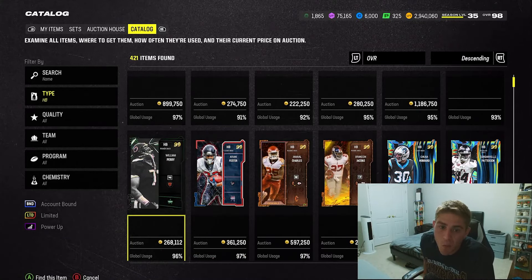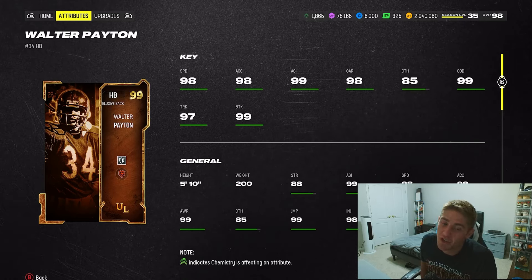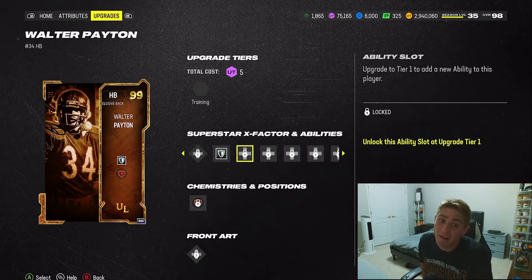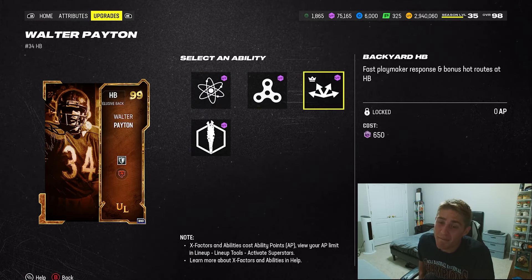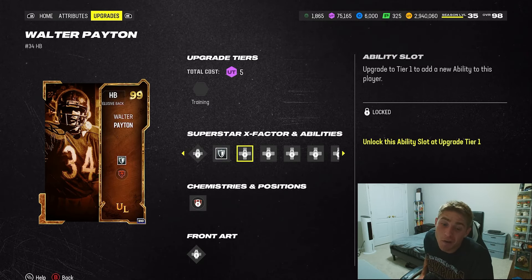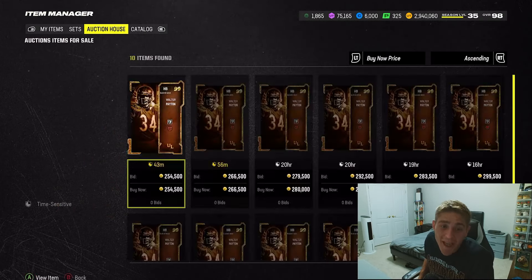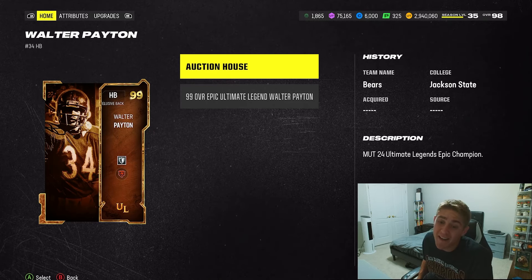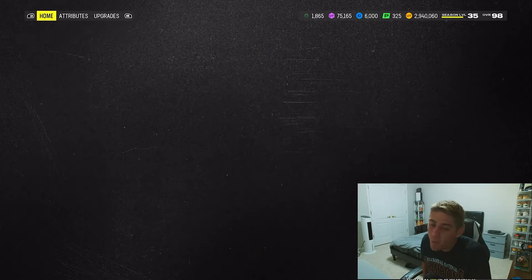At number 3 I have Walter Payton — the better, cheaper Sean Alexander. He has 98 speed, 5'10", 99 change of direction, 97 truck, 99 break tackle. You could argue he's the best halfback in the game and I wouldn't fight you on it. He gets angry runs as a passive X-factor for one AP, plus energizer, evasive, and backyard halfback. He's selling for about 250,000 to 300,000 coins — you can buy roughly five Walter Paytons before buying one Sean Alexander. The value is obvious.